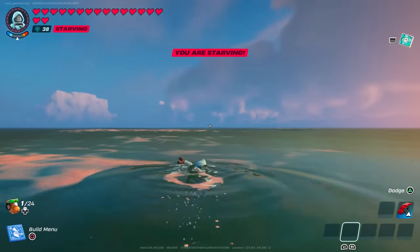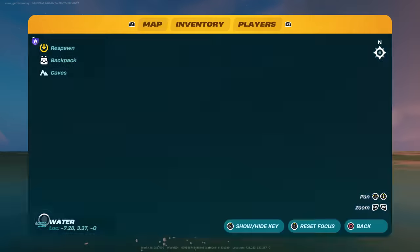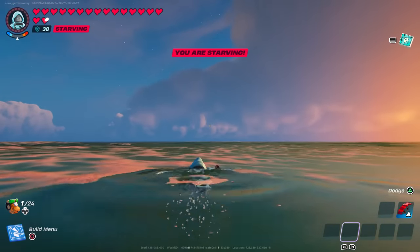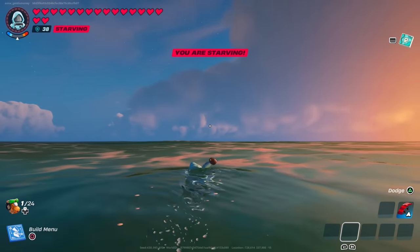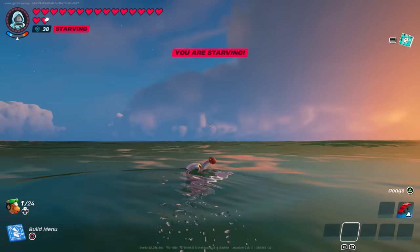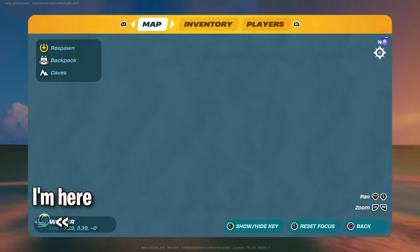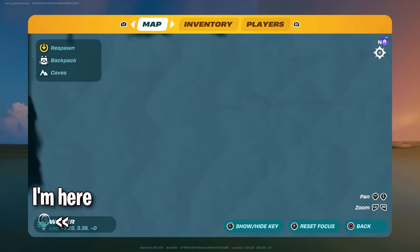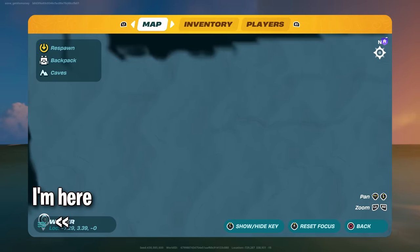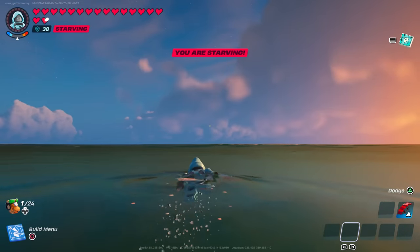I also wanted to quickly show what happens when you get to the edge of your Lego world. When it comes to my Lego world specifically, about 40 to 50% of that is water. That's most likely where your map ends — somewhere out there in the water. So I decided to swim out there. Not the best decision I ever made. Once you swim to a certain point, you'll end up swimming into this invisible boundary.